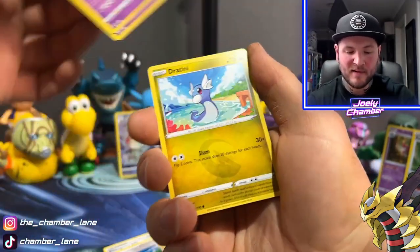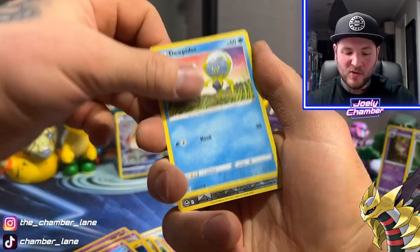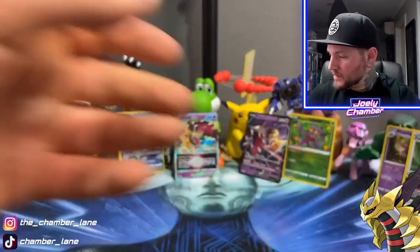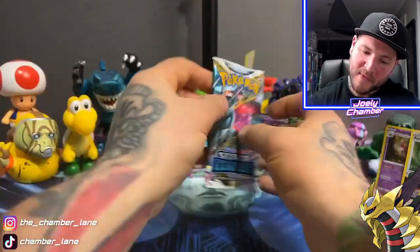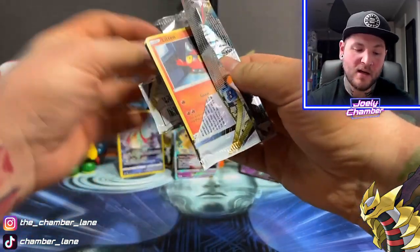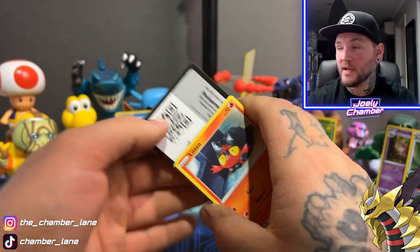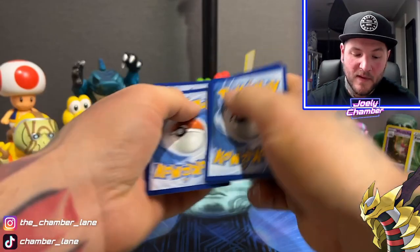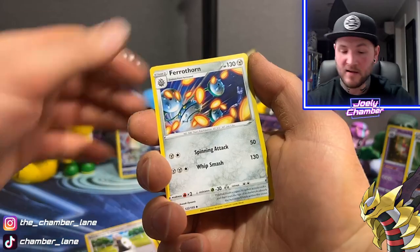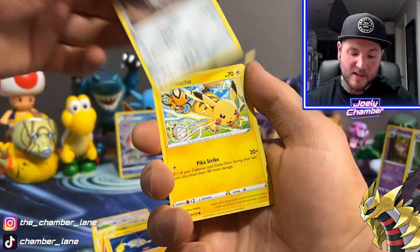Just picking up two cards at a time — Chinchou, Meditite, Joltik, Croagunk, and a Milcery. This box right now is hurting my feelings. I watched Goge open up a box of this today — go check out Goge Collectibles, great Aussie YouTube channel. He got some mighty fine cards. I am not having the same luck. Pikachu, Professor Laventon.